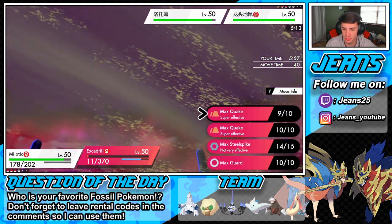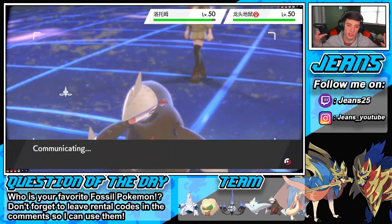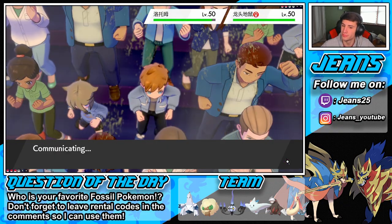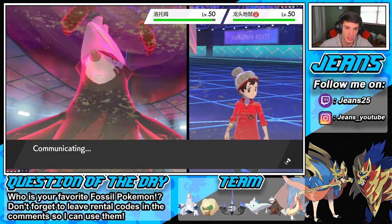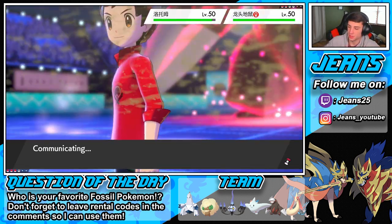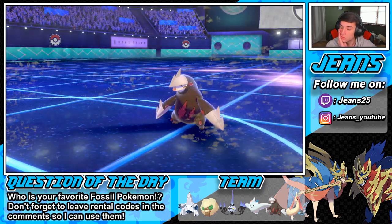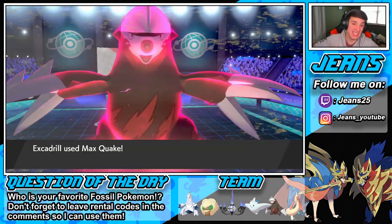I'm dropping Skull on Rotom and I've got to Max Quake on the left side. Come on — show me Excadrill getting the speed. I don't think it is, I think the other one's going to be faster. We have the speed boost set up — are we Jolly? He probably has the same exact stats. Come on Excadrill, do him dirty! If I get this Max Quake off that would be huge. He Protects! No way — he protected!